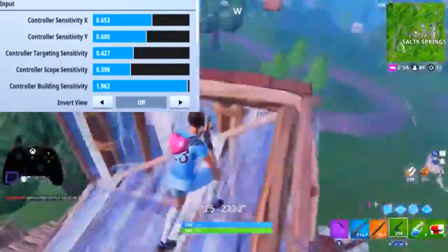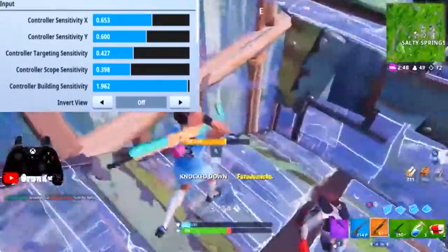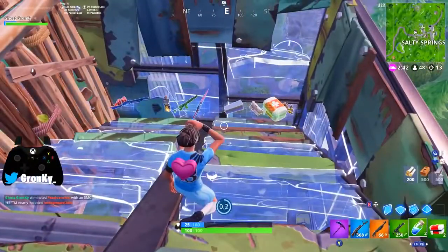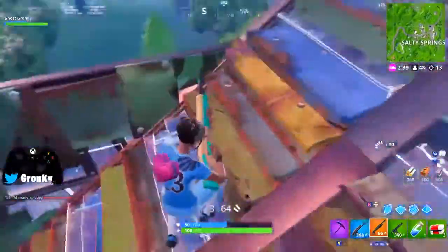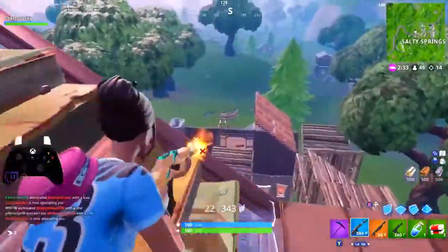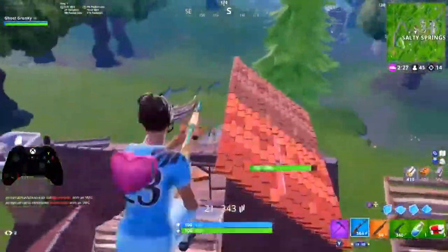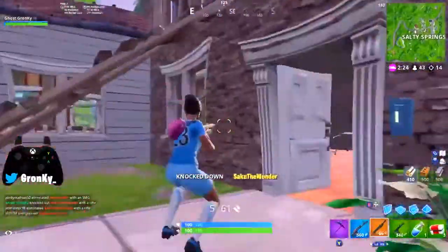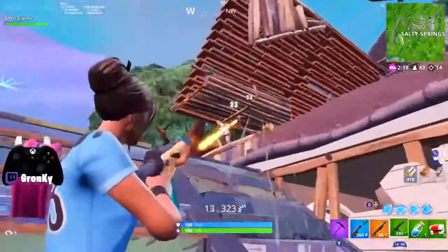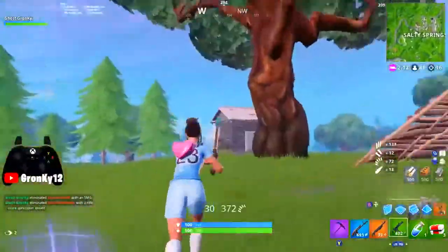The most interesting change I've made since the last update is my building sensitivity multiplier — I'm now all the way up at 1.962. So even though my non-ADS aiming X and Y sensitivity are pretty much 6.5 and 6, my building X and Y sensitivity are all the way up at 12.8 and 11.8. The reasoning is that since your building sensitivity is no longer tied to your aiming sensitivity, the higher you can control, the better. The speed of high sensitivity building is a tad bit overpowered, but as long as it's not too fast for you, it definitely can't hurt.